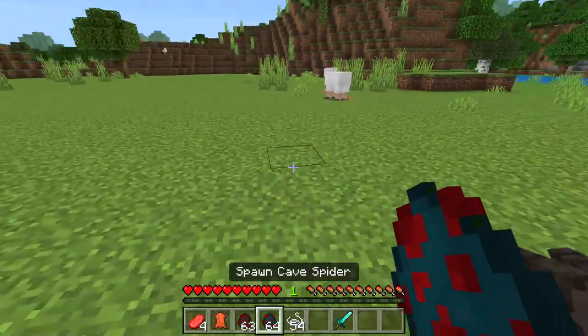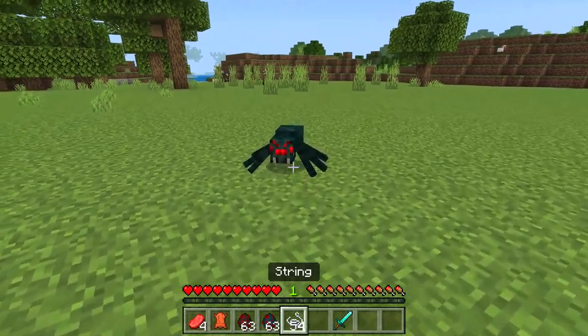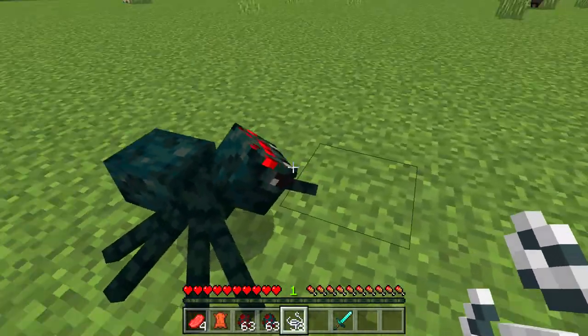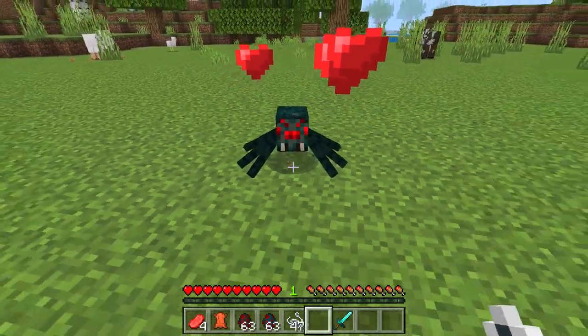Let's try this on a cave spider. Spawn something here. He's not aggressive toward me — I don't know why. And it worked also.